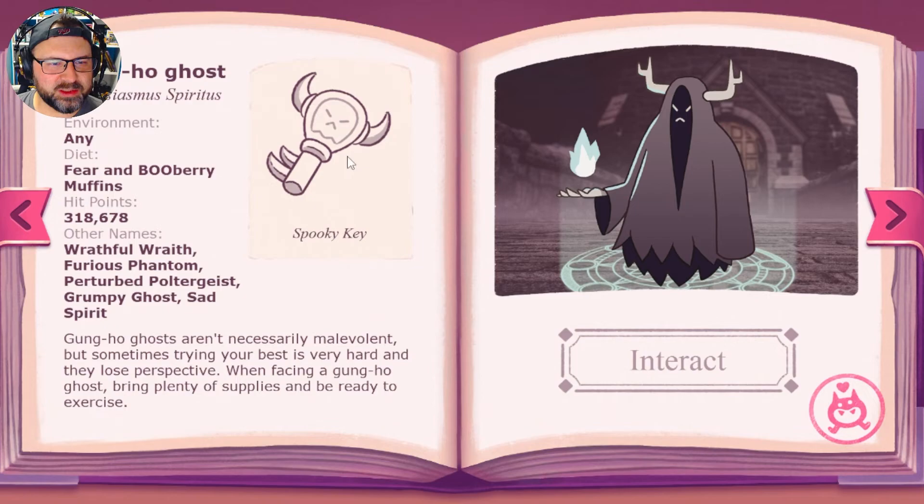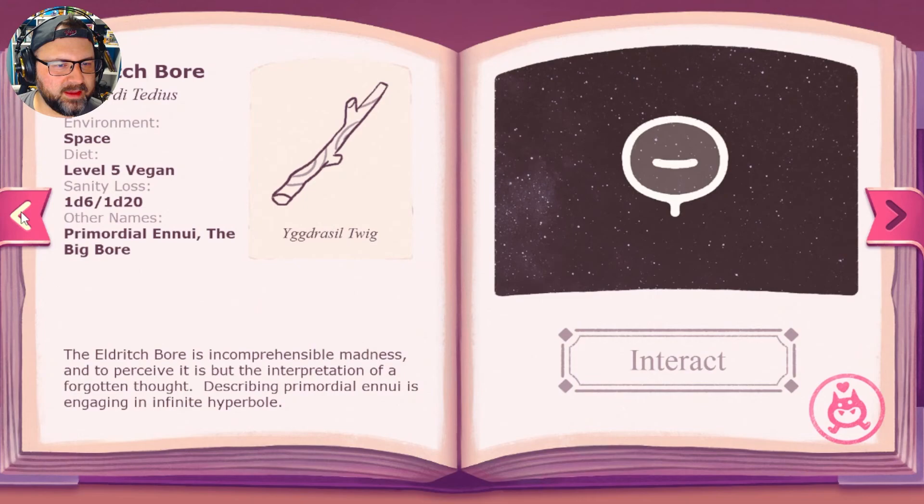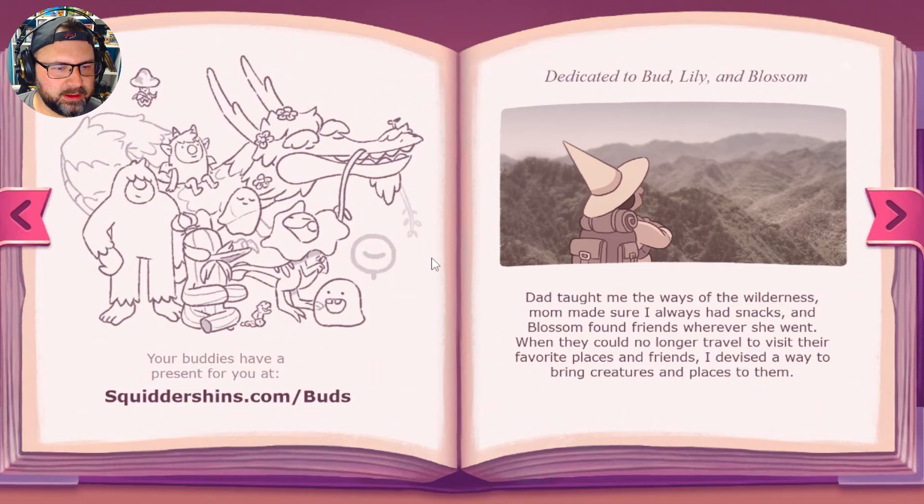Here we go! Your buddies have a present for you at squiddershins.com/butts. There's all of them together — it's cute. I'm gonna click on it. A website pulled up — it lets you download a mini art book and the soundtrack. I'm not gonna look at the art book — I want you guys to look at the art book by playing this game.